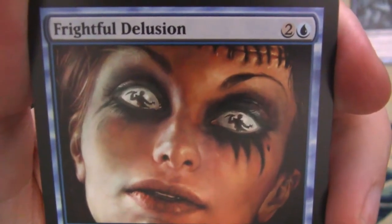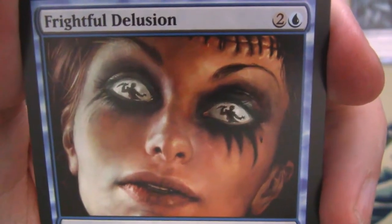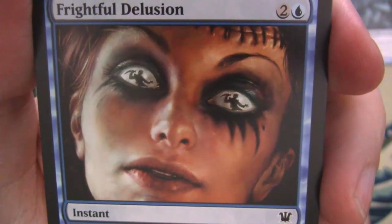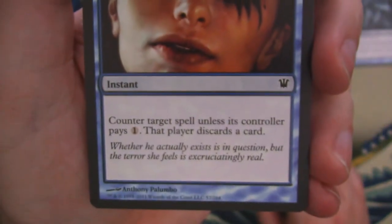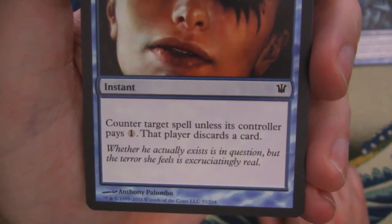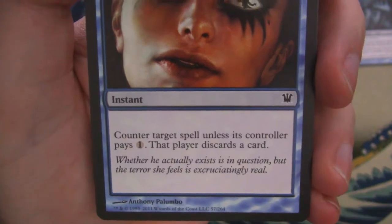One of my favorite arts from the set here — we got Frightful Delusion. Look at that. Gorgeous art. And it says, 'whether he actually exists is in question, but the terror she feels is excruciatingly real.'